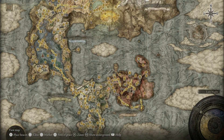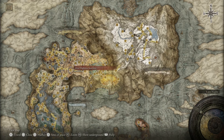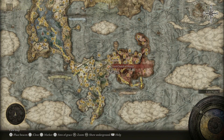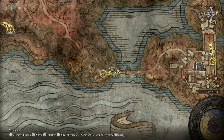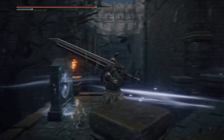Or you can do what I do and trigger Radahn's Festival by resting at a grace in the Altus Plateau. Note that if you trigger Radahn's Festival to do this, what happens is it will activate the teleporter just here at the bridge, which allows you to skip past a load of this stuff and end up exactly where I am now.